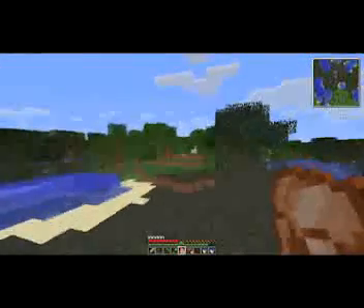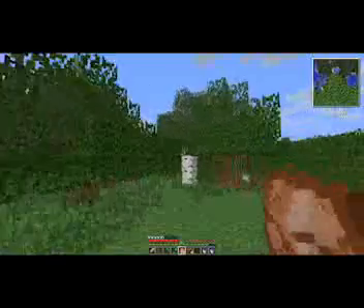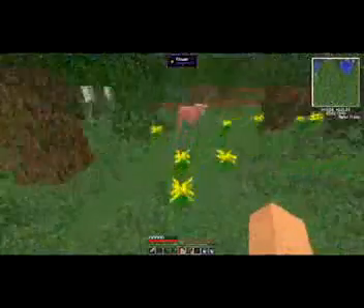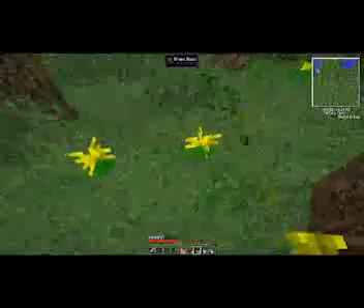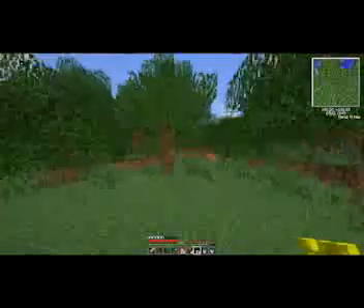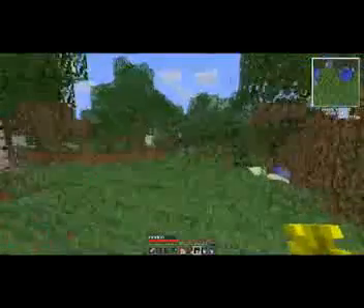Let's see where some flowers are. There we go - we need 14 I think was the number. Thirteen, fourteen - looks like there's just a perfect amount around here, so we can finish the Twilight portal and get on with it.